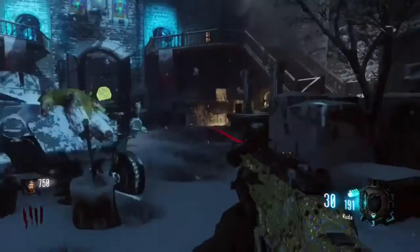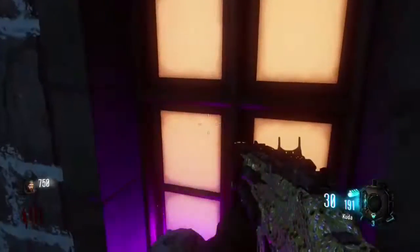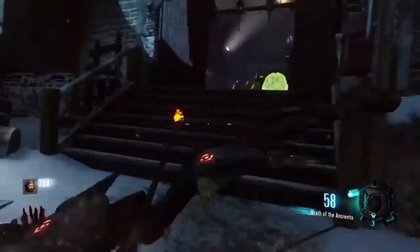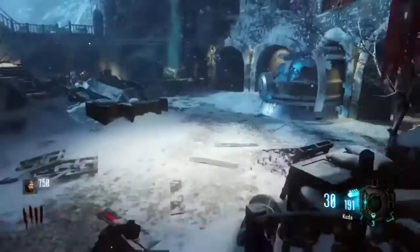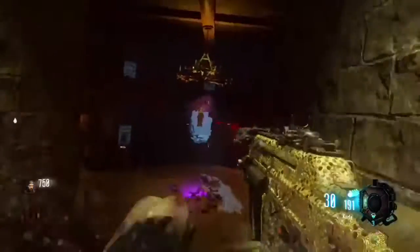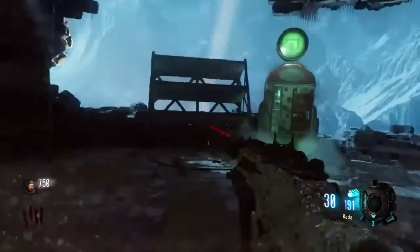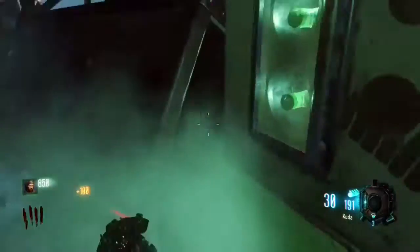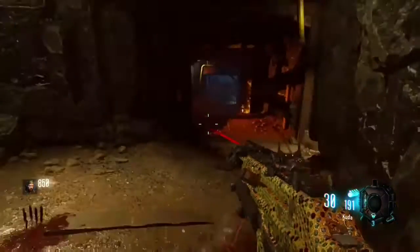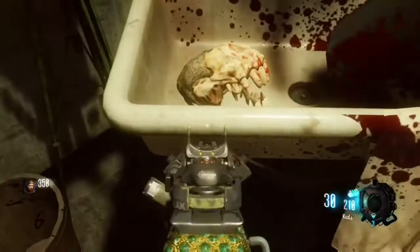I recommend turning on subtitles for this part because it makes it a bit easier. You're going to go find these Keeper Skulls — there are six in total. The first location is right there. The second one is going to be at Mule Kick — just beside Mule Kick, where you lay down a Mule Kick for 100 points and hold X right there. Then run over to Double Tap, and it's sitting on that wall right there — that's the third one.